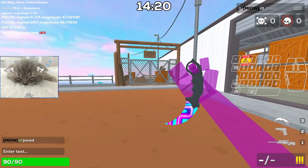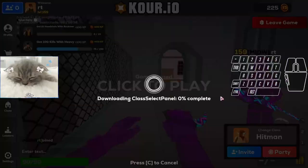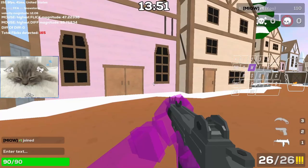Speaking about movement speeds: with the sniper you get 900 speed. As soon as I pull out the knife you get 1170 speed. And if I switch to the gunner with the Uzi you get 1260 speed. That's basically how it works.